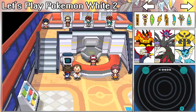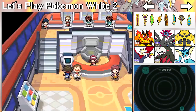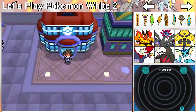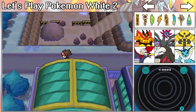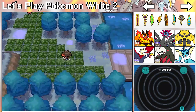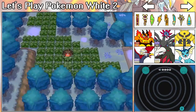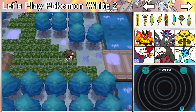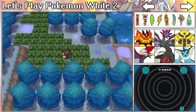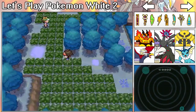The next area I want to hit is Desert Resort, but first I need to get a Pokémon that is on level 22. Most of N's Pokémon are on level 22 — there is one on level 35 in the form of Darmanitan — but having a level 22 Pokémon will let me catch all of N's level 22s and get to N's Darmanitan with ease.